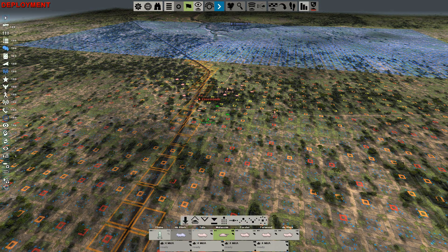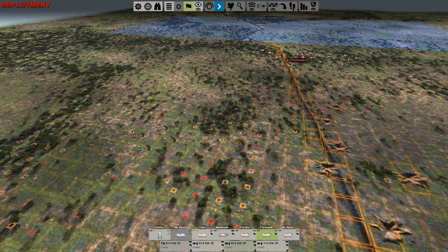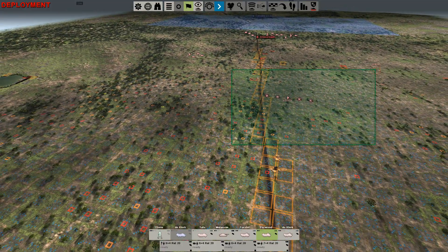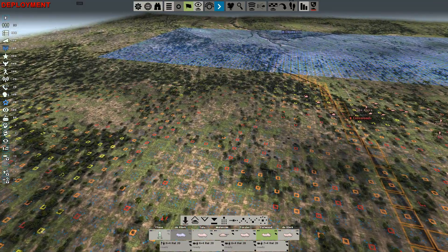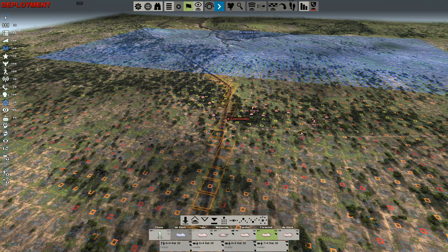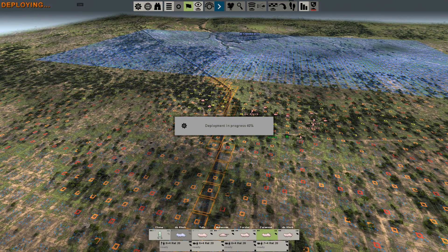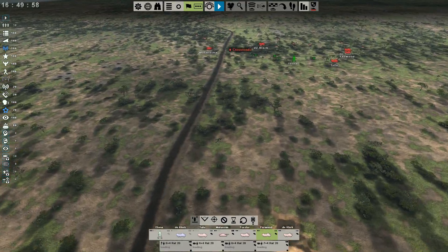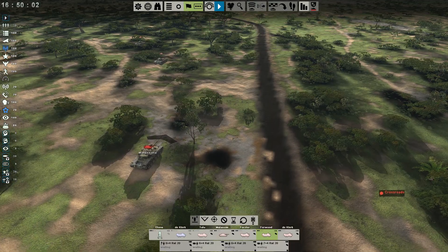I'm putting them right there and spreading them out a bit because I really want this entire tree line covered by our men. We still have some engineers, though they're not going to be of much assistance. We're hoping this is the proper defensive position, so we're putting everything on this defensive area. The MPLA is doing a counterattack after their last victory, so we need to stop that counterattack quickly and try to put an end to it immediately.